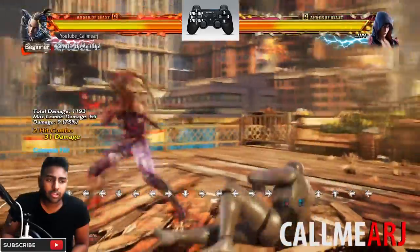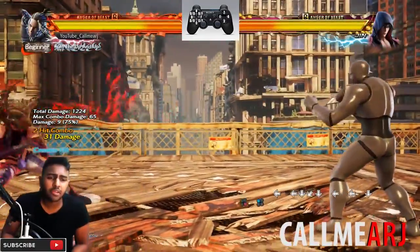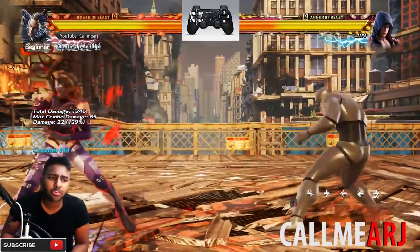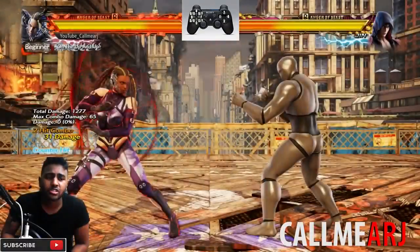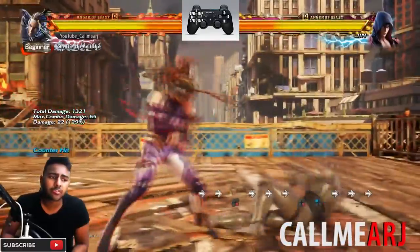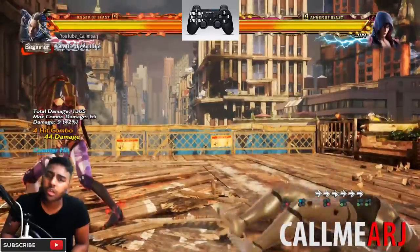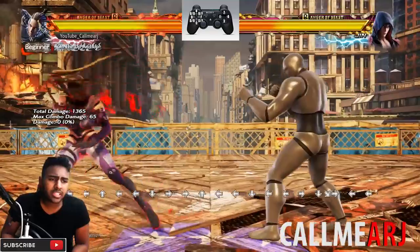So 4,1 for Master Raven at 12 frames. Something really good about this is that it is a magic 4 capable move and because it has the extension it combos immediately - you don't need to react from the magic 4, you can go straight into 4,1 and then go for the combo after. I'll go into her core screws straight after this.